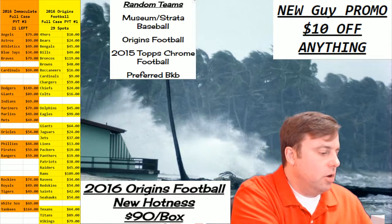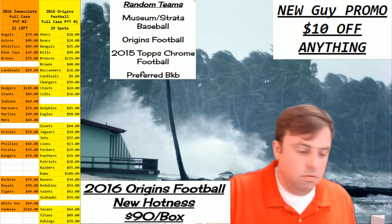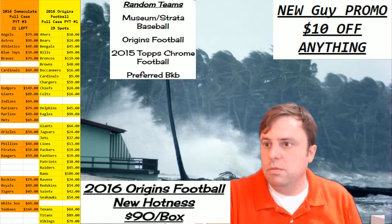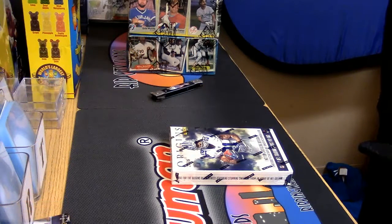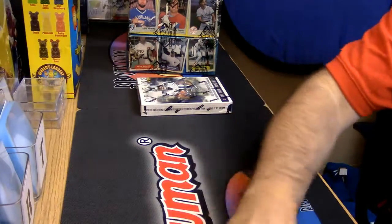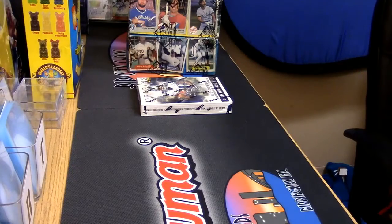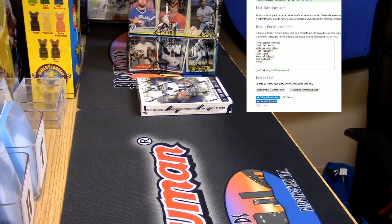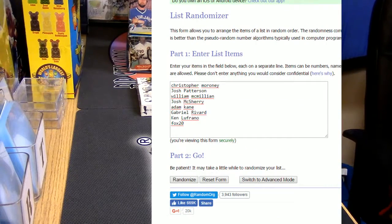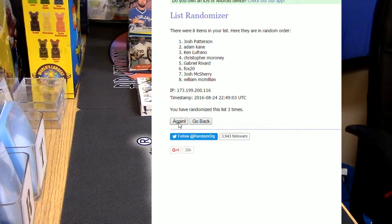Hey everybody, it's your boy Garber Jesus. Welcome - we are gonna do our first look at some Origins football, a one box random divisions. So let's come over this way. Eight the hard way will be our number for this. We'll start with our folks because why not - one, two, three, four, five, six, seven, and eight on top.